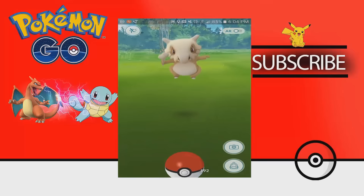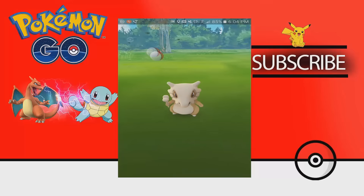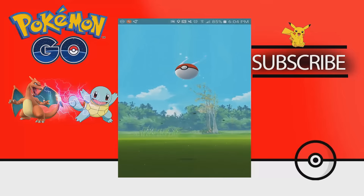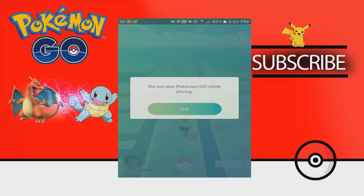Most Android users have received the Pokemon Go update version 0.31. This consists mostly of option and appearance changes. For those of you that haven't received the update, not to worry — it'll be available soon. Let's take a look at some of the changes.